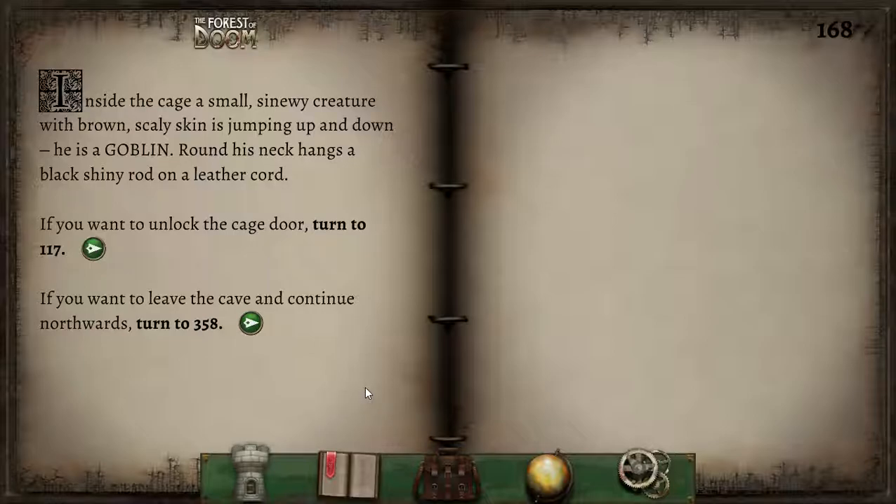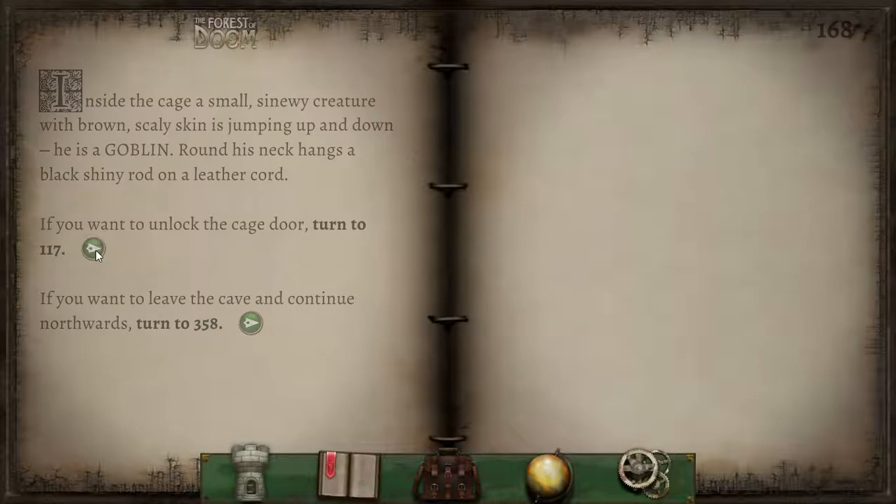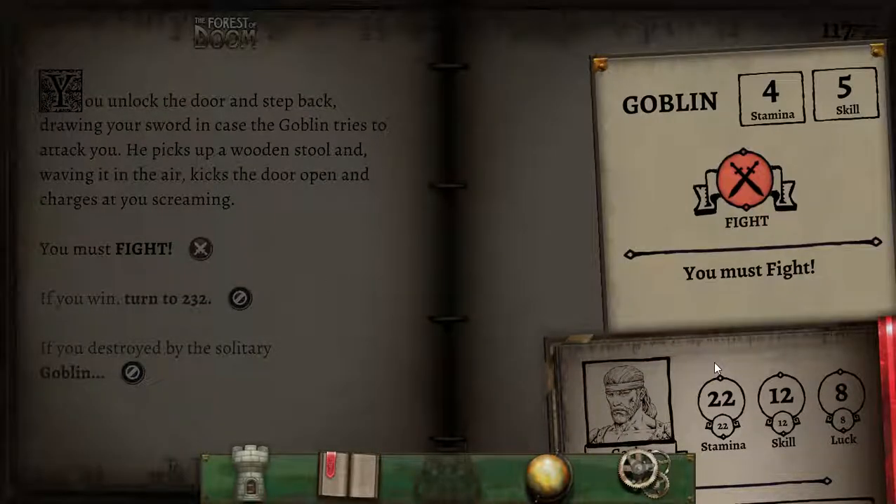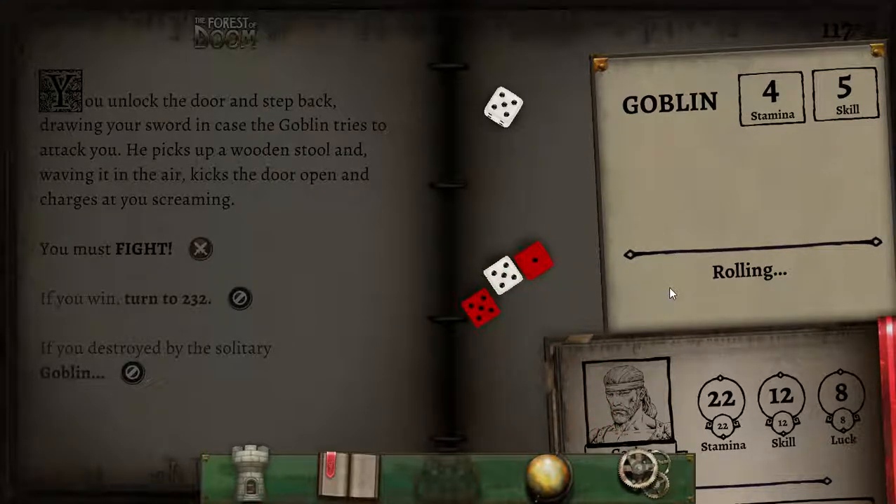Inside the cage is a small, sinewy creature with brown scaly skin jumping up and down. He is a goblin! Around his neck hangs a black, shiny rod on a leather cord. We absolutely need that, so we're getting in there. You unlock the door and step back, drawing your sword in case the goblin tries to attack you. He picks up a wooden stool and, waving it in the air, kicks the door open and charges at you screaming. All right, goblin — you malnourished little piece of filth. Taste my blade.